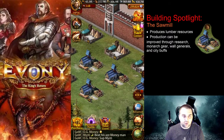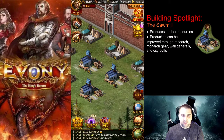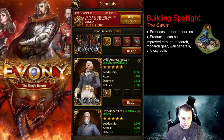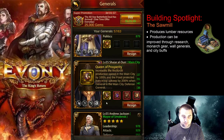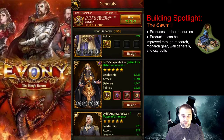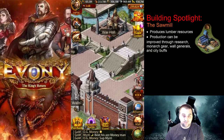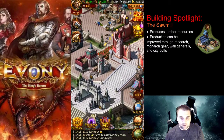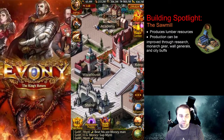You can increase your sawmill production by having the lumber production water crystal active. You can also increase it by having a wall general that boosts production, like Shajar. Do make sure that if you use Shajar as your wall general, she is equipped with gear so your city is defensible in case of a bubble fail. Don't just put up a level one Shajar for the buff — bad things can happen.